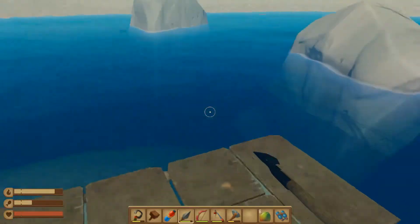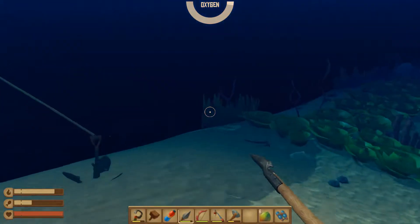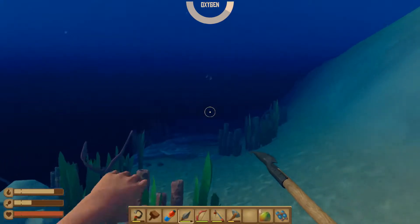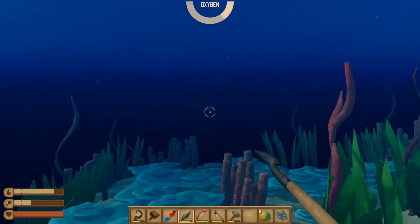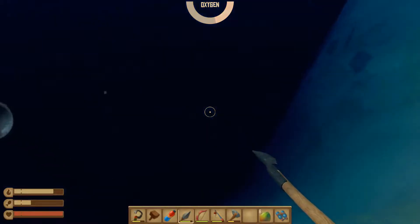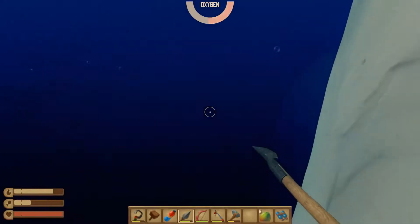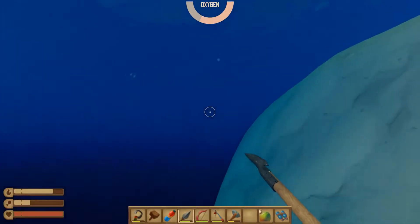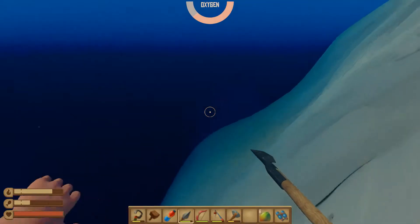We're going to keep the spear out. From what I understand, there's a puffer fish that explodes, but if you kill it before it explodes you can get the explosive powder from it. So we're going to see if we can find one around this island. I have fresh fins and a fresh oxygen tank, so we should be good to do a little exploration. This is probably going to take a while.